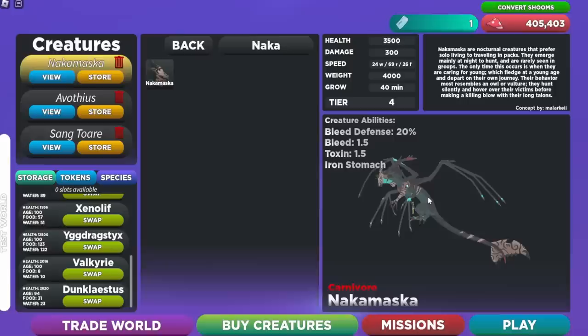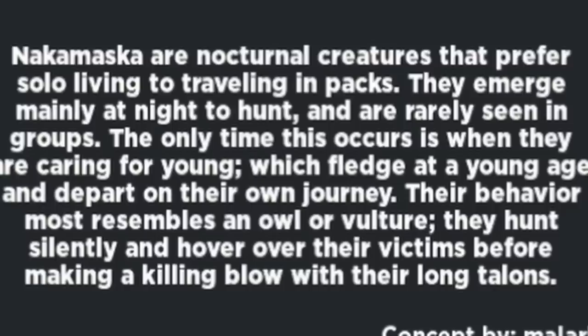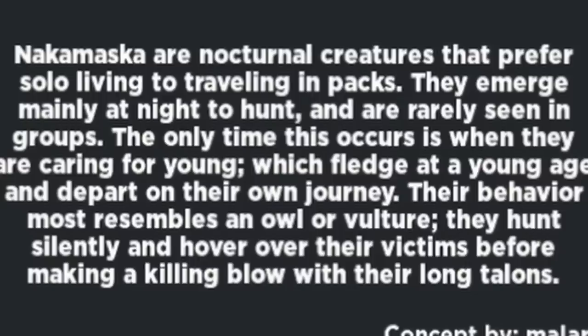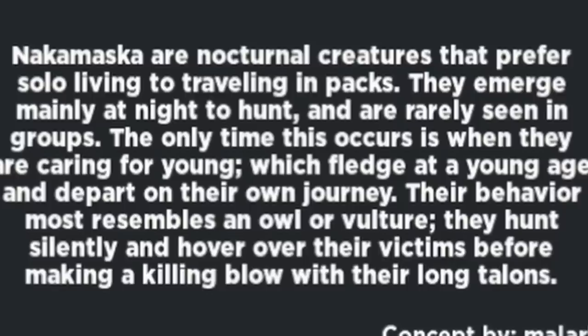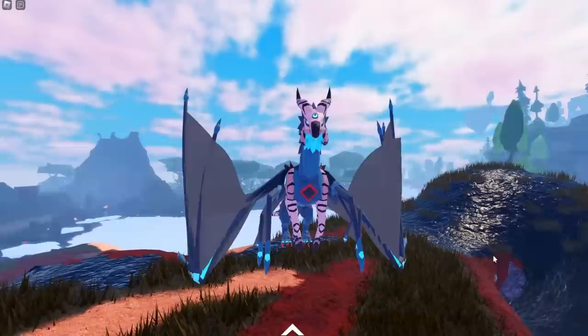Let's read the description for the Nakamasuka. Nakamasuka are nocturnal creatures that prefer solo living to traveling in packs. They emerge mainly at night to hunt and are rarely seen in groups. The only time this occurs is when they are caring for young, which fledge at a young age and depart on their own journey. Their behavior most resembles an owl or vulture. They hunt silently and hover over their victims before making a killing blow with their long talons. That is pretty sick — let's spawn in and check this out.